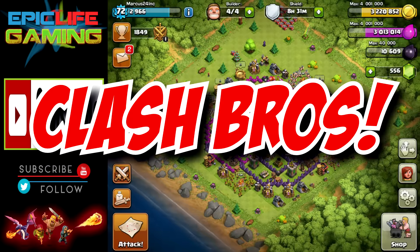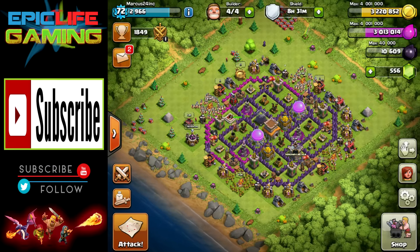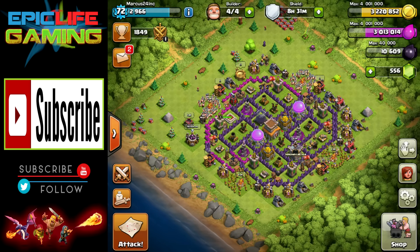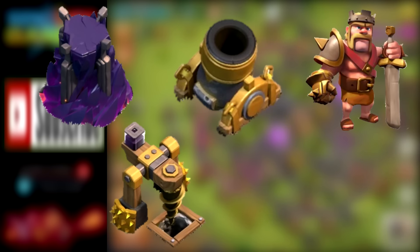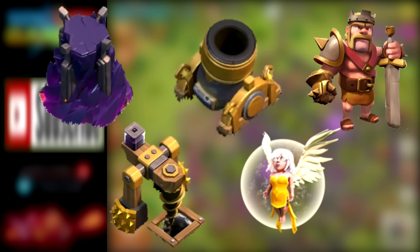What's up Clash Bros? Welcome back to another episode of Another Road to Another Max Town Hall number 11. We have finished all of our upgrades in the previous episode. In the last episode, we were able to upgrade a Wizard Tower, Mortar, Barbarian King, Dark Elixir Drill, and the Healers.